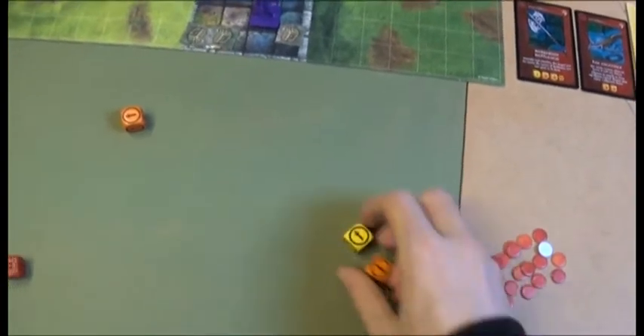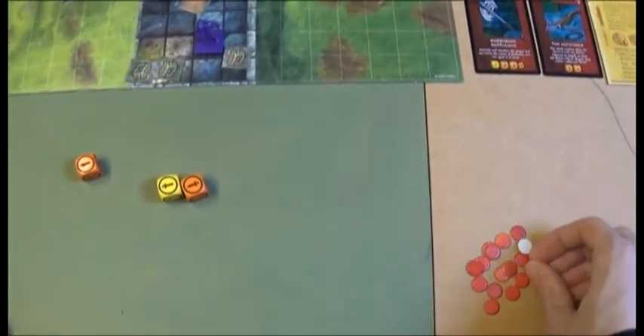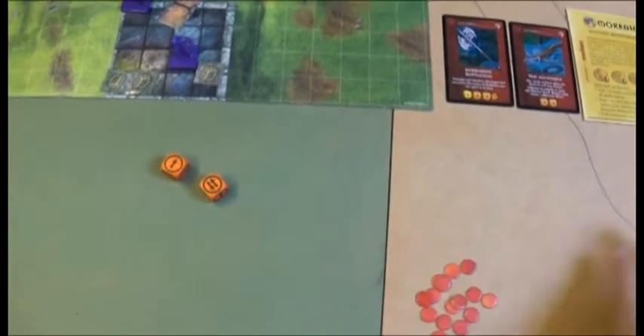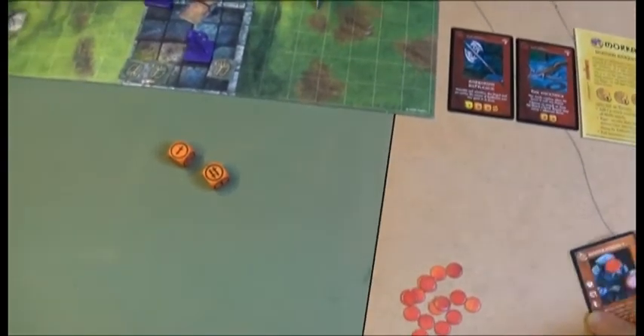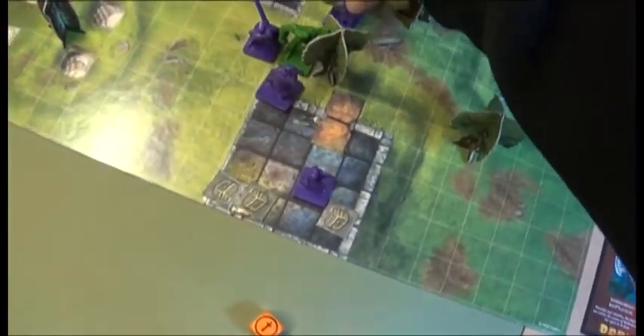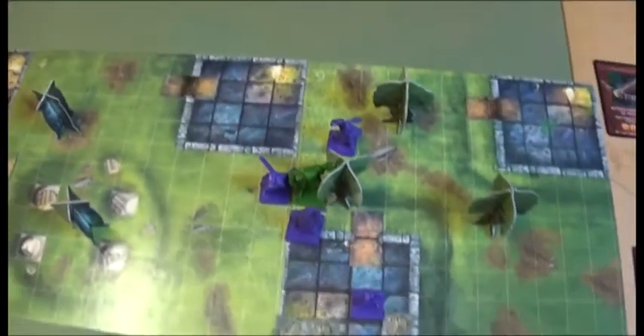Mokan turns his attention to the Ogre with a second attack, dealing two wounds. Jozan shoots the Goblin in the face for two wounds, killing it. Jozan then moves five spaces — next turn he can shoot the Troll.